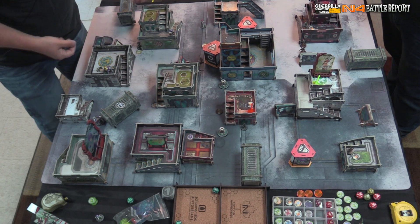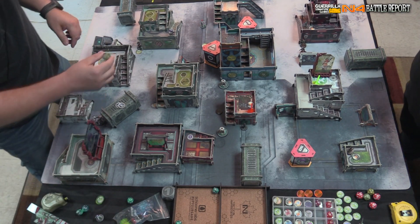Because the paramedic is still prone, I attempt to break open the supply box hatch. He's WIP 13 plus an extra die for being a paramedic, so on 16 with two dice. He rolls a two and a two — both pass. The box is extracted and placed on him. That ends that fire team action.